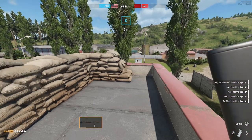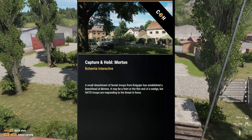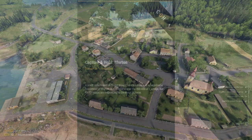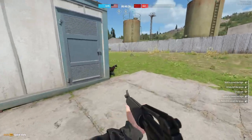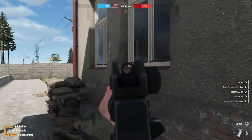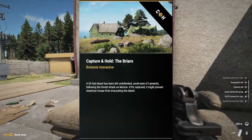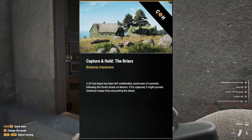Starting off with the earliest, we have the Battle of Morton. This battle has to be the earliest because it is the initial Soviet landing on the island, where Soviet troops land in from the dock and NATO troops attempt to repulse them. We learn through another battle's card, however, that this battle doesn't really go too well for NATO — that battle being the Briars, which states that following the Soviet attack on Morton, a fuel depot has been left undefended.